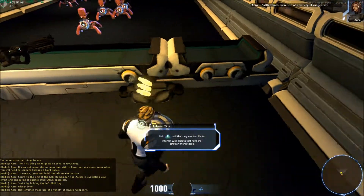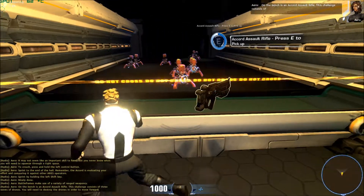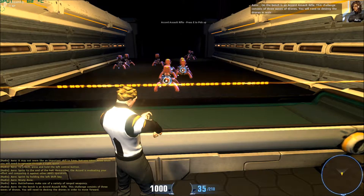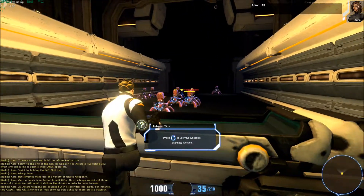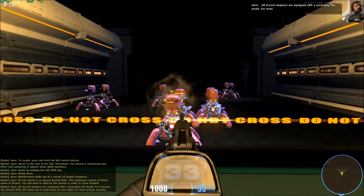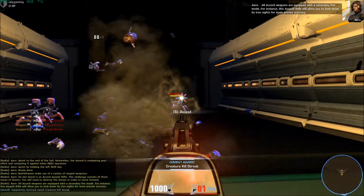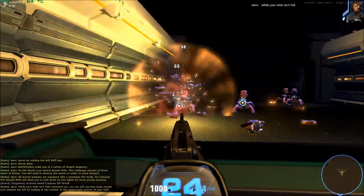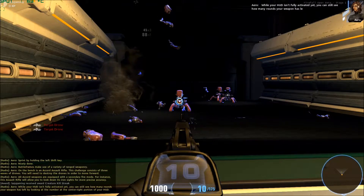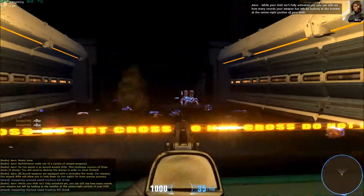Battle frames make use of a variety of ranged weaponry. On the bench is an Accord assault rifle. This challenge consists of three waves of drones. You will need to destroy the drones in order to move forward. All Accord weapons are equipped with a secondary fire mode. For instance, this assault rifle will allow you to look down its iron sights for more precise accuracy. While your HUD isn't fully activated yet, you can still see how many rounds your weapon has left by looking at the number at the center-right portion of your HUD.